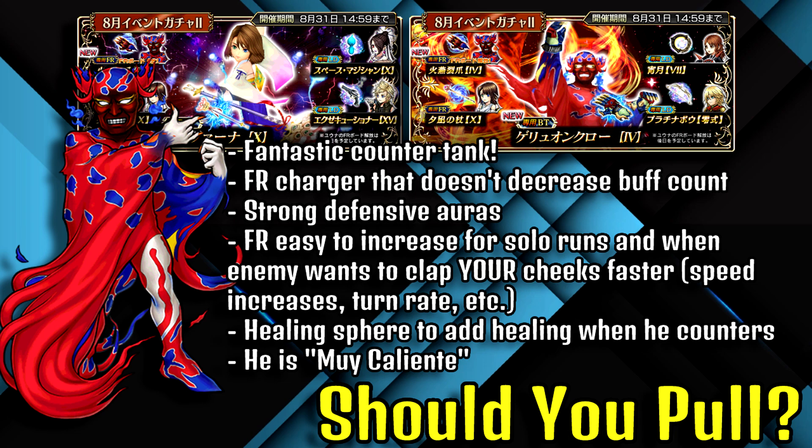He is muy caliente! Overall, is Ruby Kante worth pulling for? In my opinion, it is a very strong yes. He was one of the characters I mentioned in my top 10 must-pulls for global players. His counter attacks are very strong, all attacks are drawn to him, you can do a ton of solo runs with him, and he is still very much viable in JP to this day. I would highly recommend pulling for his kit.